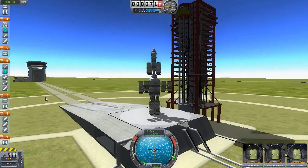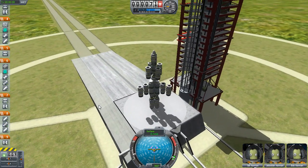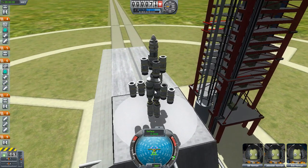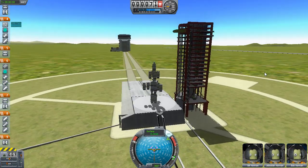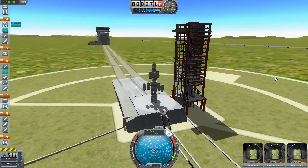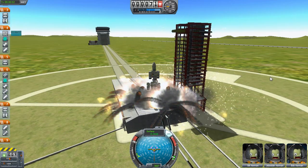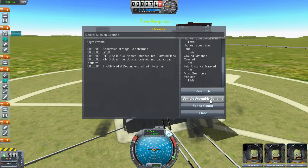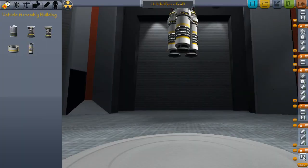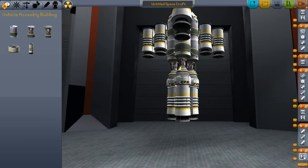This one is probably... oh, this is not going to end well. I have a bad feeling about this one. Look at this crazy thing — this is terrible design. Look at it, it's all wobbly. SAS on — that seems to stop the wobbling a little bit. All right — Bill, Jeb, Bob — you ready? 3, 2, 1, fire. What just happened? I obviously forgot something there. This thing is silly.